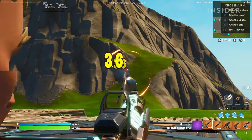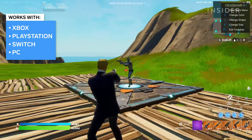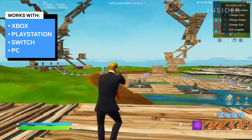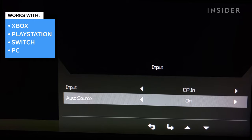The second way to get a custom crosshair is by using your built-in monitor settings. If you play Fortnite on Xbox, PlayStation, Nintendo Switch, or a PC connected to a gaming monitor, you can use your gaming monitor settings to put a custom crosshair on your screen.